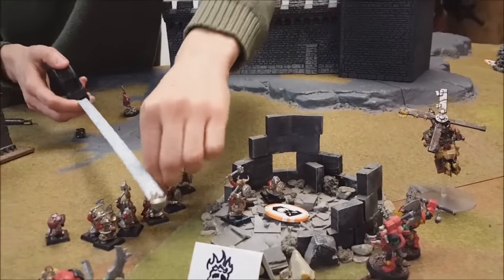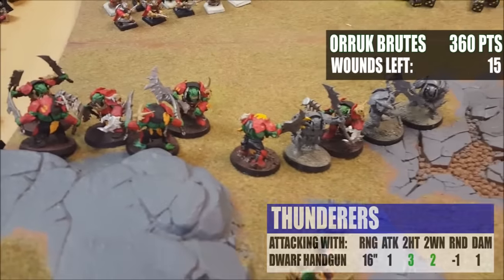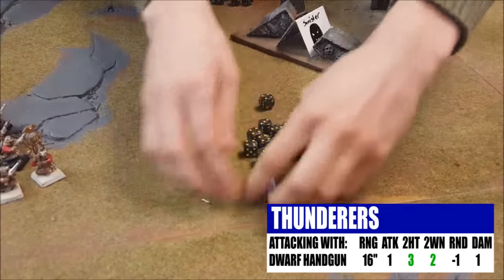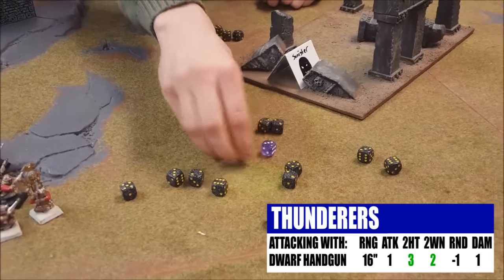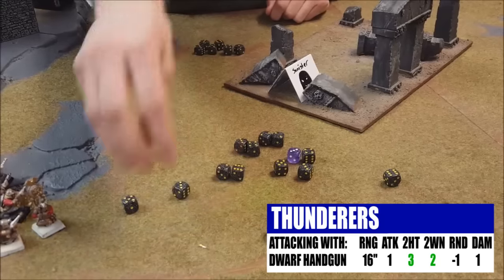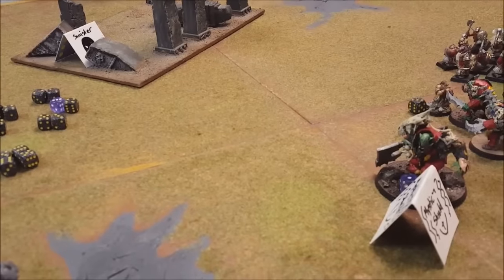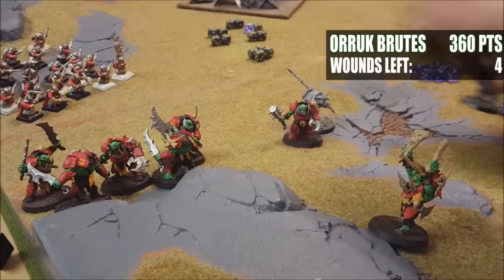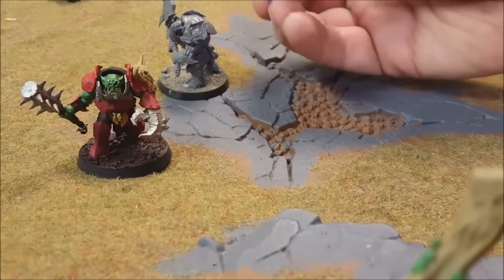Shooting with the Thunderers into this unit — plus one to wound from the grudge, so threes to hit and twos to wound. Rolling hits: nine and eleven results — all wound. Rolling saves — really performing well, I do like that unit. Saving on a five: three save out of 14 wounds, so 11 wounds — three Brutes go away and one guy has two wounds on him. Unit has four wounds left — dangerous firepower.